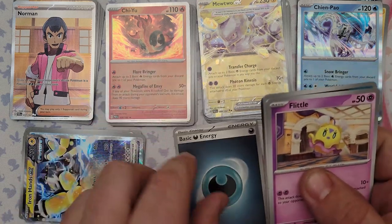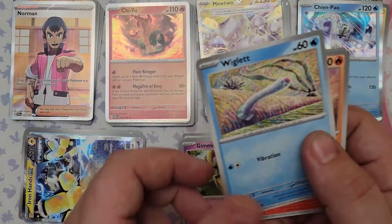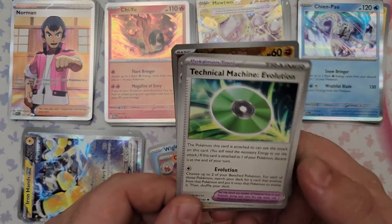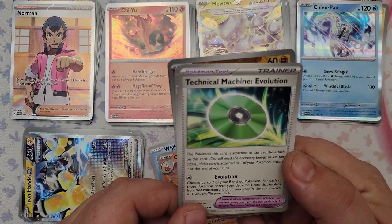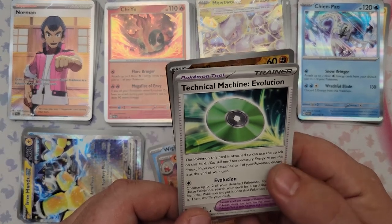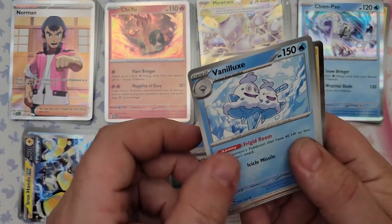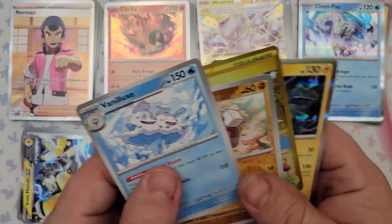Pack 24: Flittle, Trubbish, Gimmighoul, Wiglett, Croconaw, and TM Evolution — like De-evolution but backwards. Evolution lets you choose up to two bench Pokemon, search your deck for a card that evolves from each of those Pokemon, and put it onto them to evolve. Interesting one-turn evolution effect. Also got Vanillux.